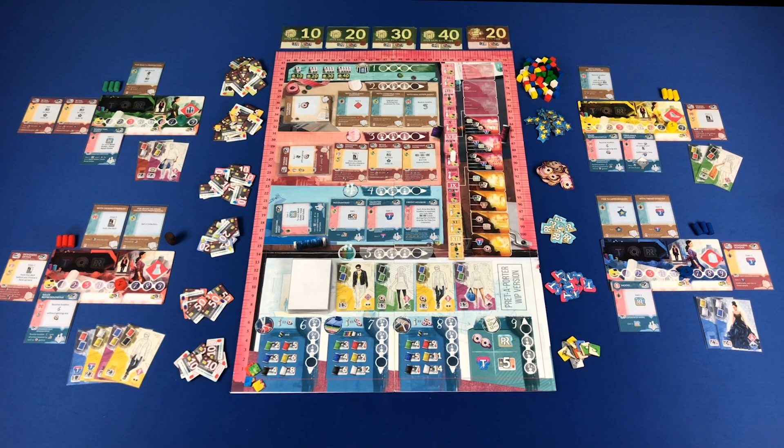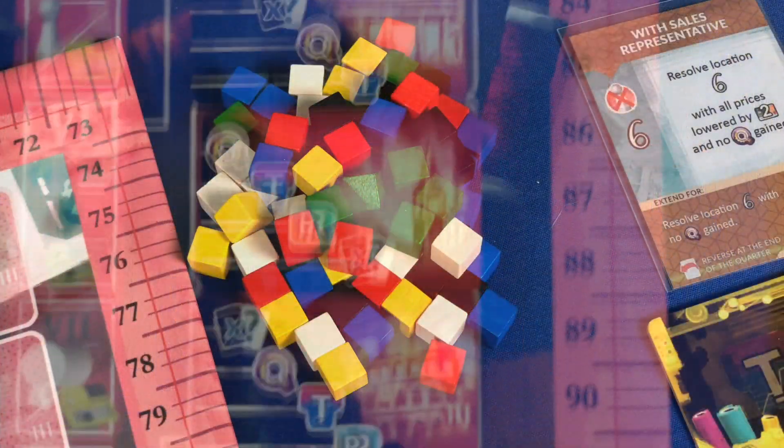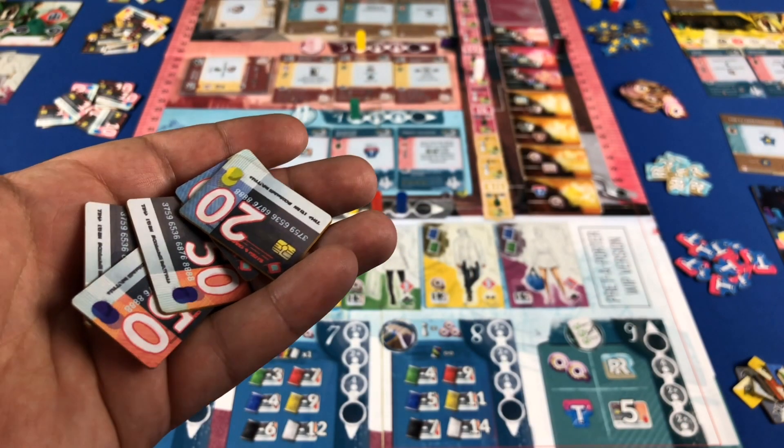Pret-a-Porter is a 2 to 4 player worker replacement engine building set collection game where players have 12 months to build up their collections, gather their materials, and then at the end of every quarter take their designs to fashion week for mass amounts of money and prestige.